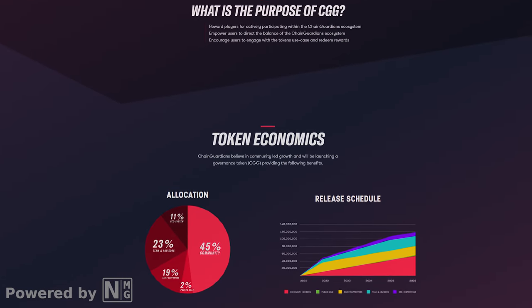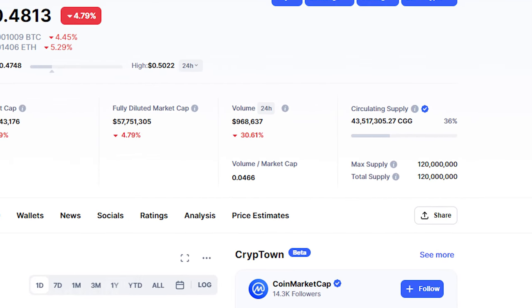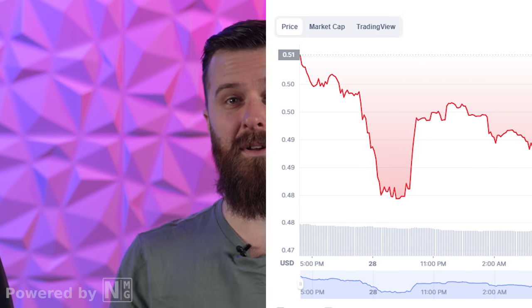Holding the CGG token will give players the ability to make decisions about updates and changes that come to the Chain Guardians platform. This really is a common theme in a lot of the play-to-earn space — it helps fulfill the decentralized vision of blockchain gaming by giving the players the power to incorporate real change throughout the game ecosystem. CGG has a max supply of 120 million coins, and about a third of those are in circulation. Right now the coin is hovering close to 40 cents, down considerably like most coins at the moment. It's an ultra-small cap project with the market cap barely touching $20 million. At one point, CGG reached an all-time high of over $4 about a year ago, but has been unable to reclaim those levels since.